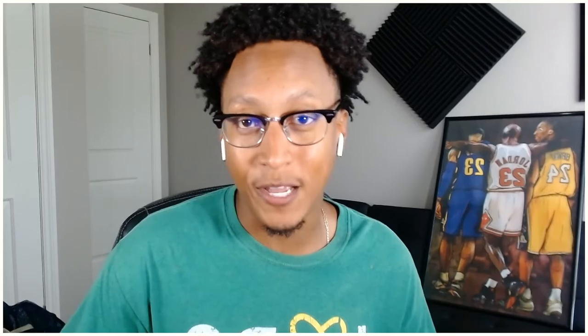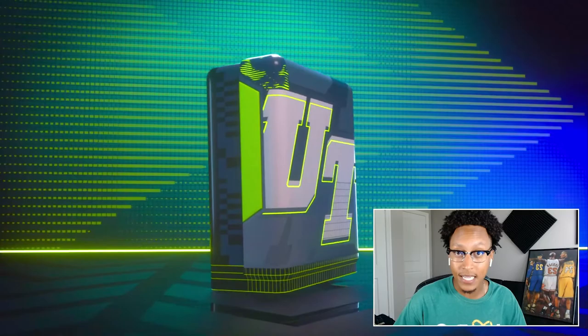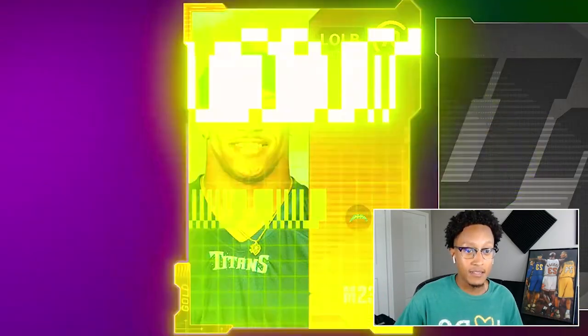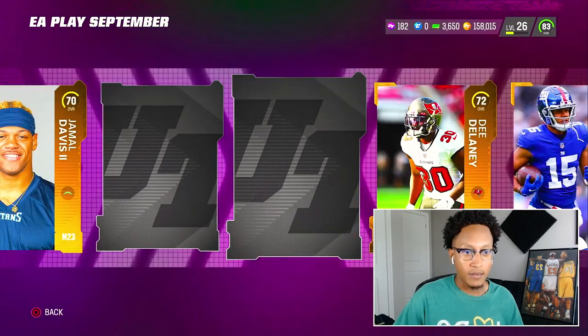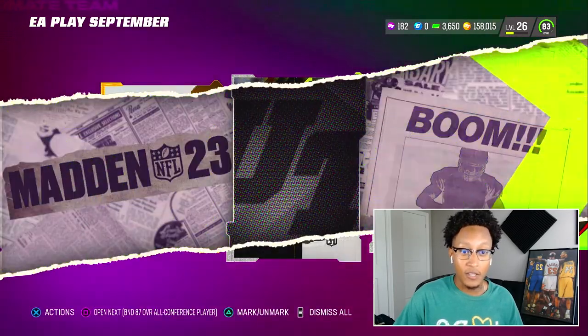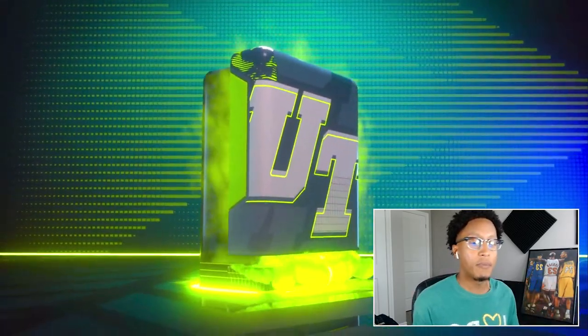We have a plethora of packs, let's get through some of the random packs. We have an EA Play September pack — Jamal, that's a great picture, come on elites, elites, headliners, 78, another headliners. On to the Pro Game Day pack — I got this from the field pass. Oh, 80 Saving Collins — I got hyped, I've never seen the animation like that.